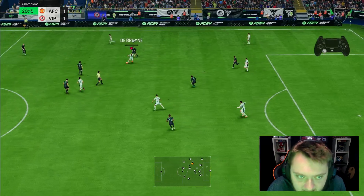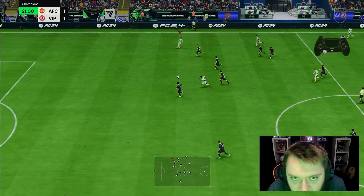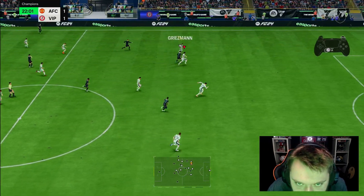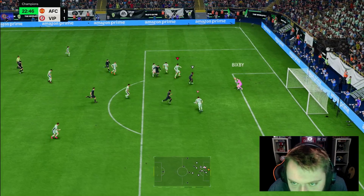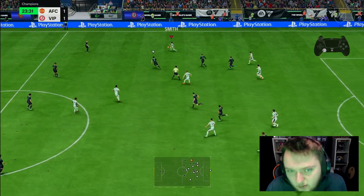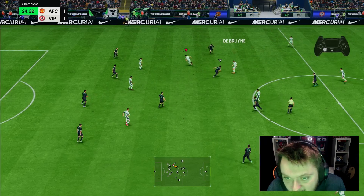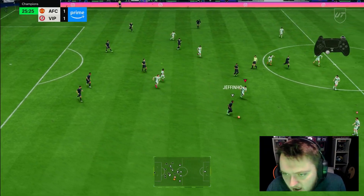Look at Blanc's recovery speed — that is why you want the Shadow on him. His passing out is good, and he can start a breakaway just from one tackle. Blanc in previous years hasn't really been a go-to, but this is a year where he's a completely different level because of how good play styles are.